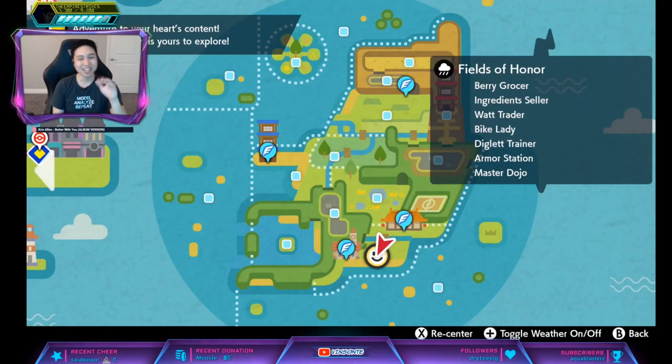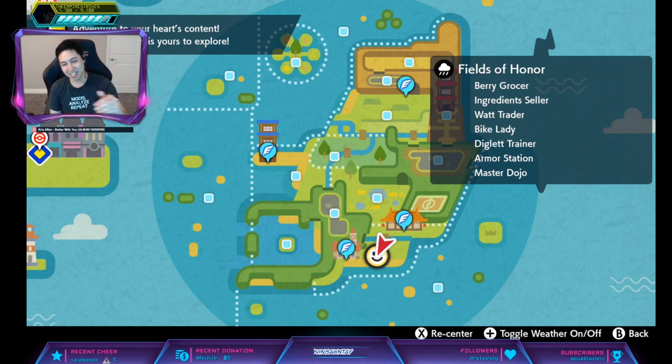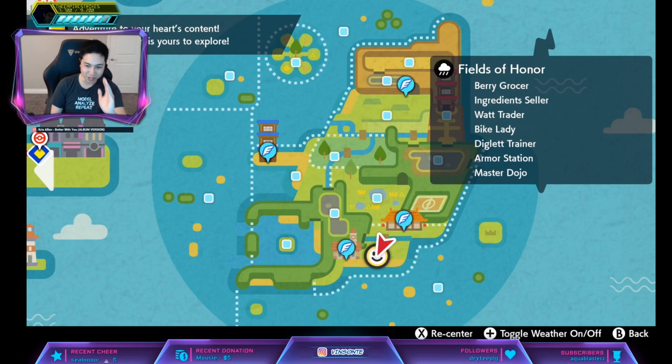Hey, Vesant here, and in this video we'll look up Hidden Ability Talon Flame. Hidden Ability Talon Flame is Gale Wings, and Gale Wings is that all flying moves get priority plus one when the Talon Flame's HP is maximum.